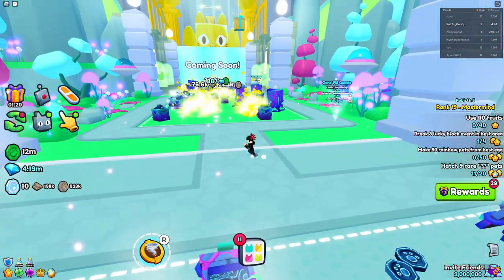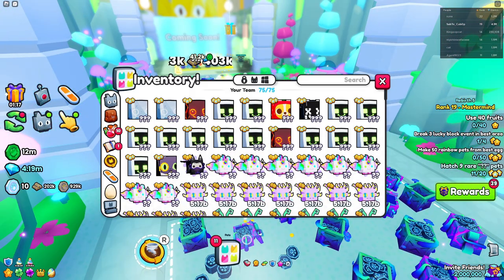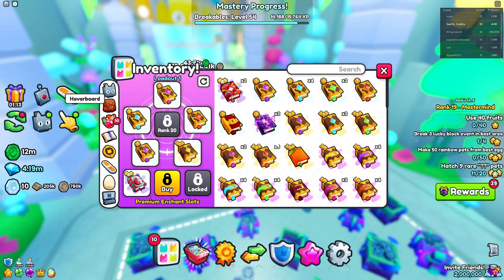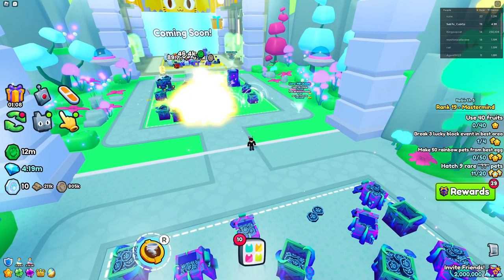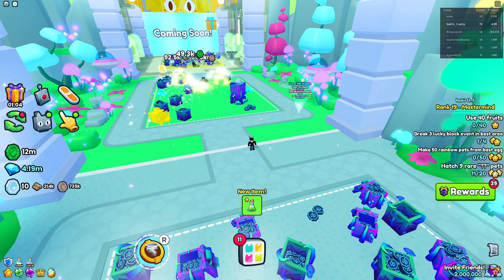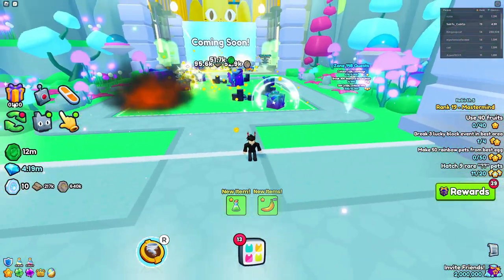If you guys like this video make sure you subscribe. I really do recommend you guys equip that book 24/7 because it is one of the most crucial books right now. Having the Super Magnet means you can pretty much AFK the eggs without grinding, and you can also AFK gems if you have a good enough team. Yeah, that's pretty much it guys, thank you for watching, peace.